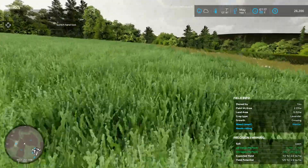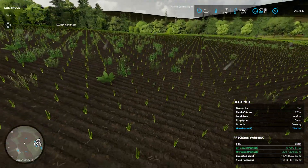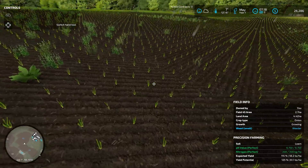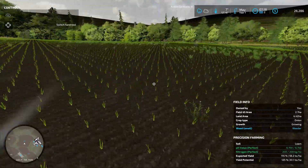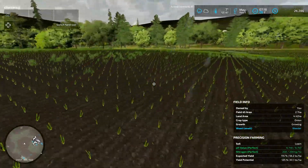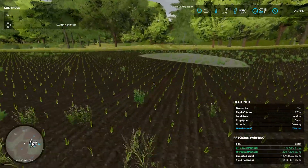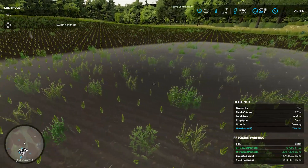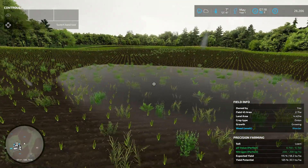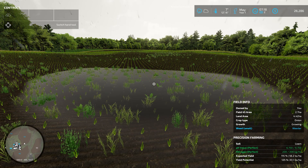We do have some small weeds in there, and in our field with our onions — look at these little babies, they're looking really cute. Lots of weeds though, and I believe it's the same with all of our fields. The other thing I wanted to show you was look at this puddle here — how realistic is this? An actual puddle in my field.